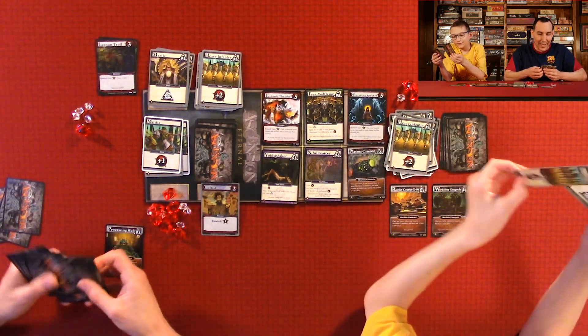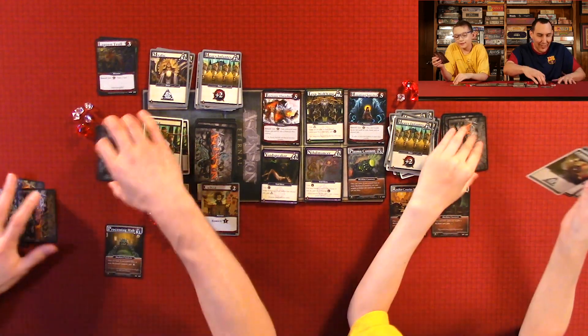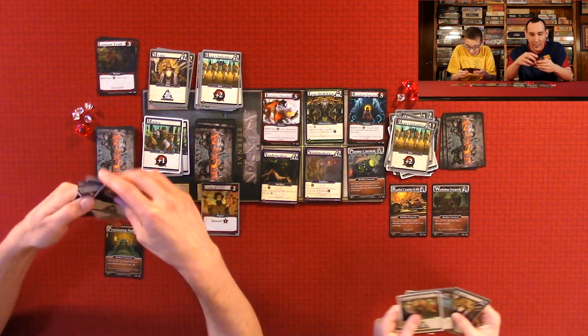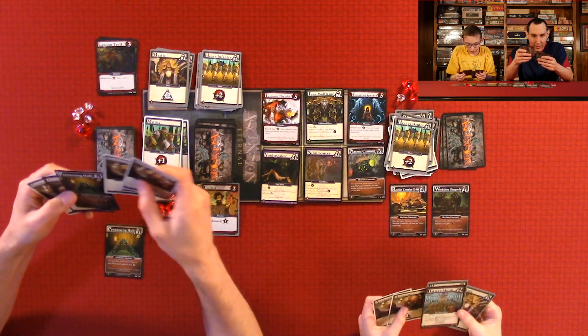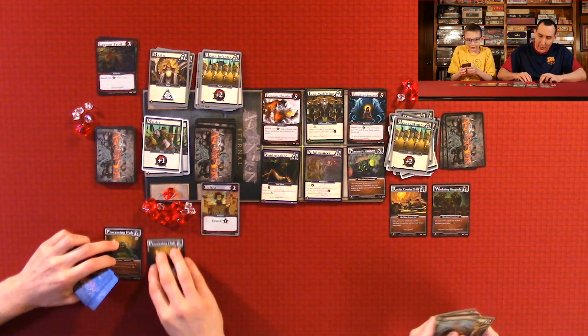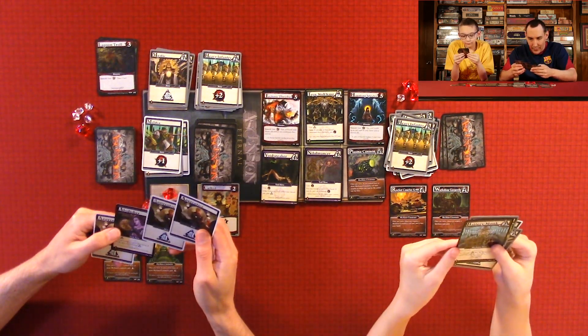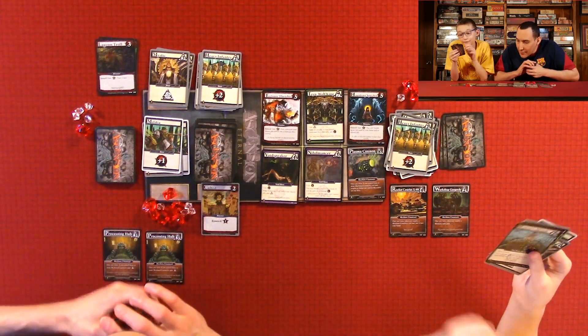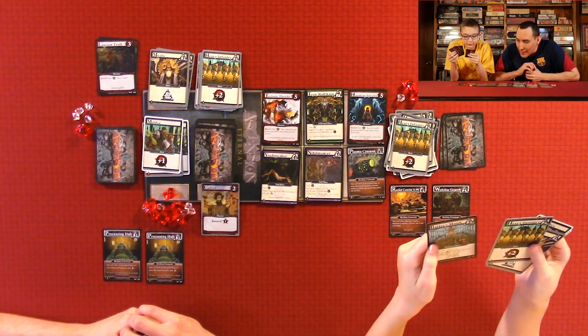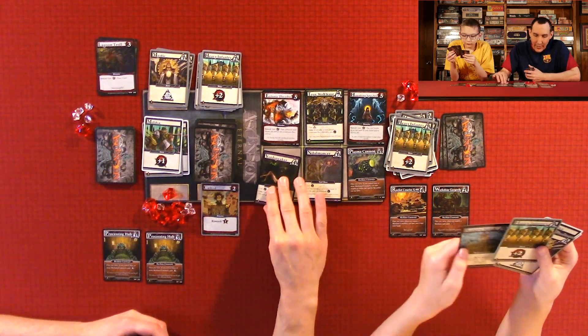That Plasma Cannon is so hard to get. Do I have enough? This one's all cards: one, two. I put my Mecha in. I have two, three, four, five — four buying power. Bind this one.